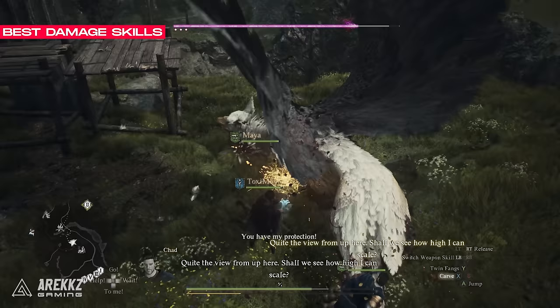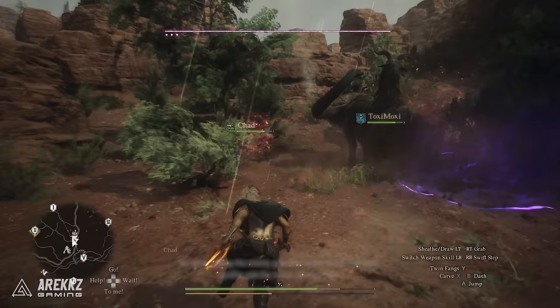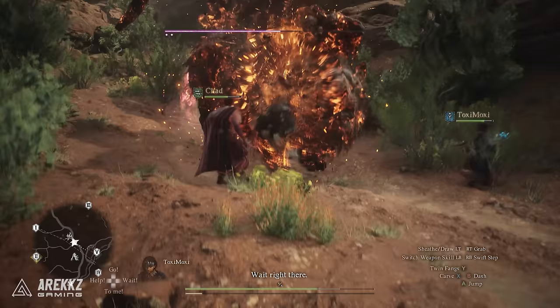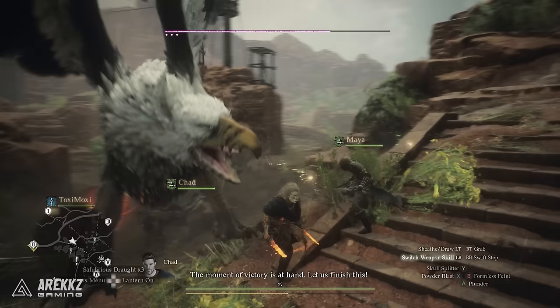The damage output for the Thief is also incredible. All you need to do is pick the right skills — there are many good options — but you should know the Skull Splitter skill, when you get better weapons later on and level it up, goes absolutely insane for damage output. One execution of this skill will usually deal like half of a large monster's HP, like Ogres, Cyclopses and Griffins. The damage scales based on how high you are when you use it, and it has extra utility as sometimes it will allow you to quickly get on the back of an enemy to mount it, making hitting weak points even easier.